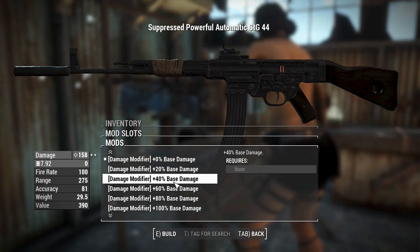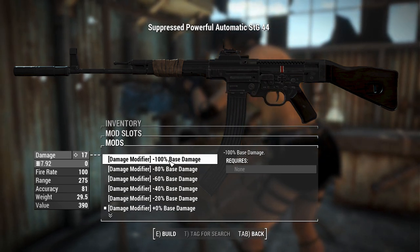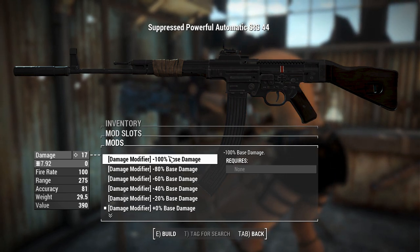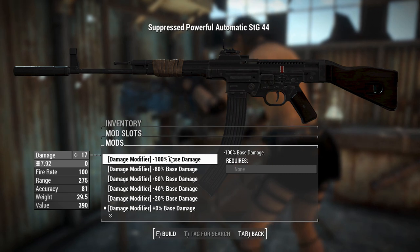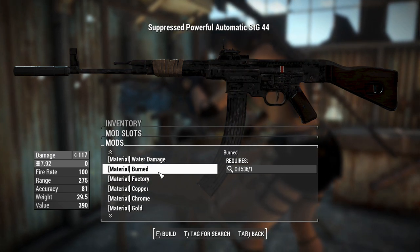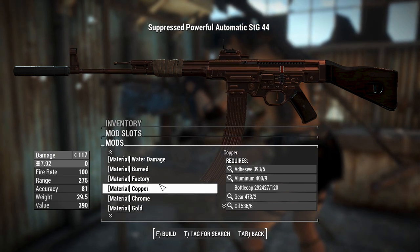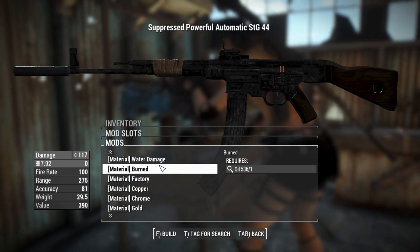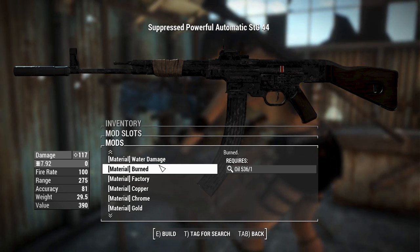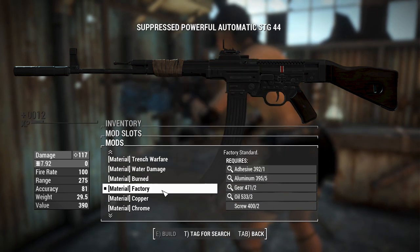You can have a damage modifier on this — funnily enough, if you choose the standard receiver and crank this down to minus 80 or minus 100% damage, you get infinite damage because it ticks over. It's basically a one-shot kill everything. You can also change the wear of everything else — so if you want it to be gold and black, chrome and black, rose gold, or factory. There's also a burnt option, and if you use a burnt stock, burnt receiver, and burnt barrel, I think that'd actually look really cool.